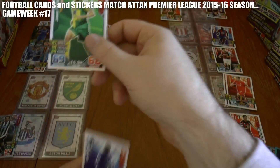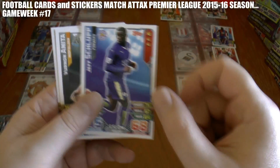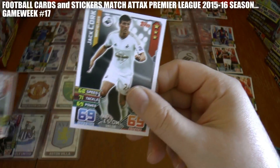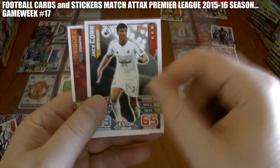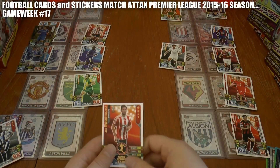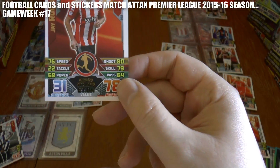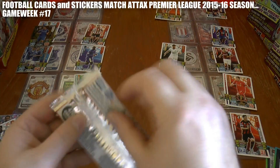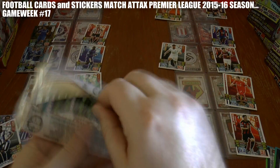Norwich take the lead at Old Trafford through Johnny Howson, while Schlupp of Leicester gets one back away at Everton. Anita doubles the advantage for Newcastle at home to Villa, while Jack Cork gets the equaliser against West Ham for Swansea. Jay Rodriguez gets the second goal for Southampton — they lead Spurs by 2-1.